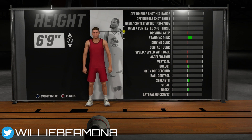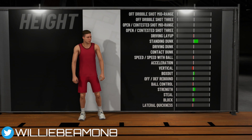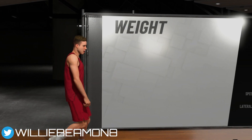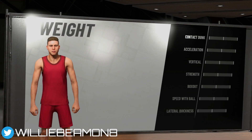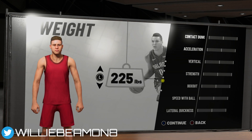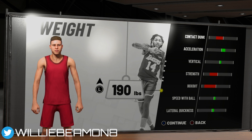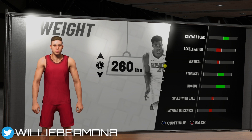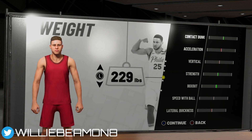Next is weight, which works similarly to height. Going lighter increases acceleration, vertical, speed with ball, and lateral quickness — you'll be faster but weaker. Going heavier increases contact dunks, strength, and box out ability — you can push people around and grab more rebounds but you'll be less quick. We'll just go default weight.